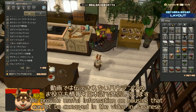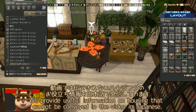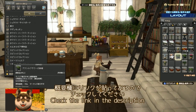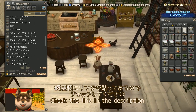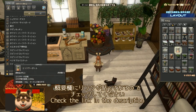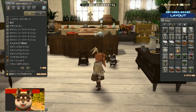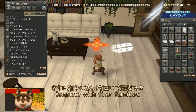動画では伝えきれないハウジングのお役立ち情報を日本語で発信しています。概要欄にリンクが貼ってあるので、チェックしてください。さらに細かい家具を置いて、完成です。